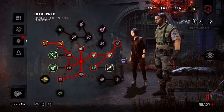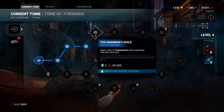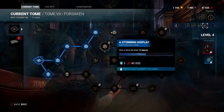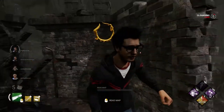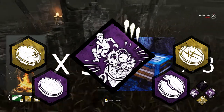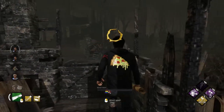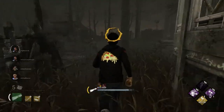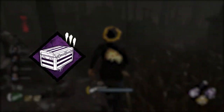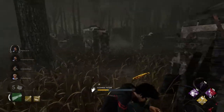The Dead by Daylight economy runs on blood points, and one of the best ways to earn blood points is to complete challenges from one of the game's many tomes. If you spend any amount of time pursuing survivor challenges, you're going to see challenges to either break totems or open chests. Every trial starts with 5 totems and 3 chests, and since Dead by Daylight is a game about time, you're going to want to find these as quickly as possible. Locating totems and chests can be difficult and time consuming, but there are perks to help — and the best by far is Detective's Hunch.